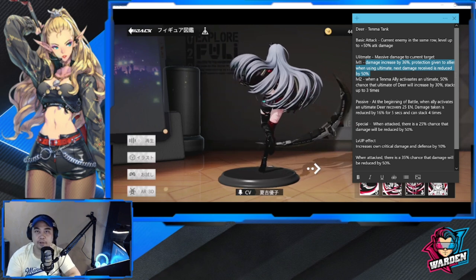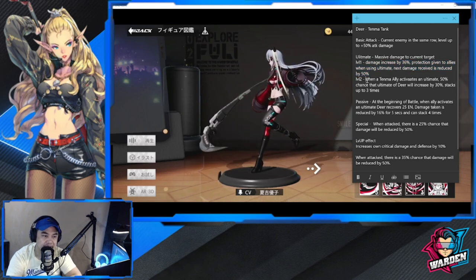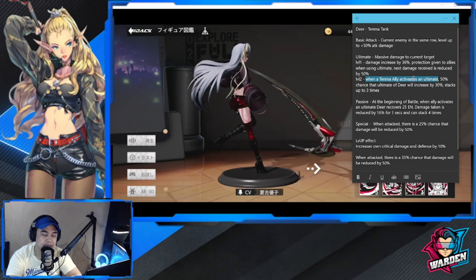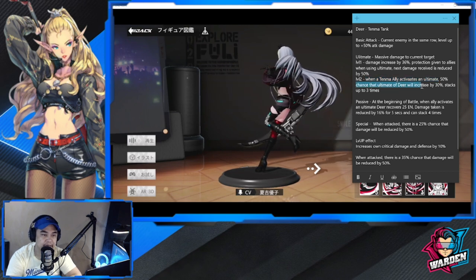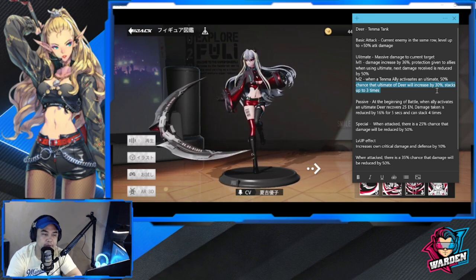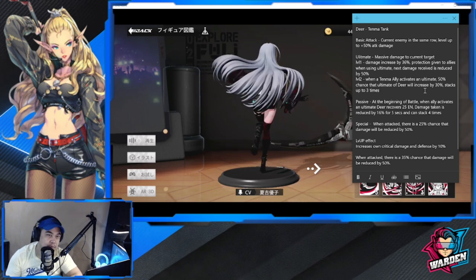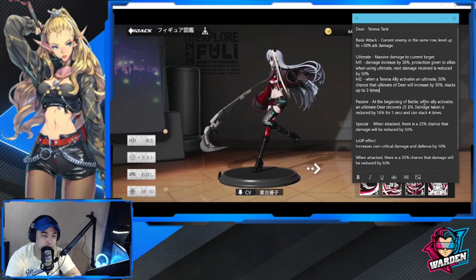As I said, she's best with a Tenma team. At level two of her ultimate, when a Tenma ally activates an ultimate, there's a 50% chance that Deer's ultimate will be increased by 30, stacking up to three times — which is up to 90. So it really gives her another boost when Tenma brand allies activate their ultimate. I'm impressed by her ultimate.